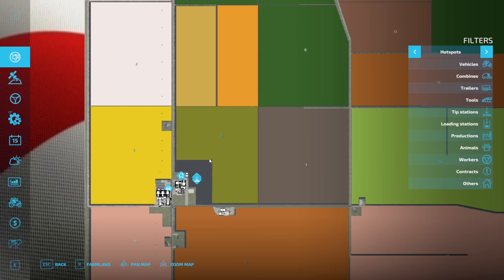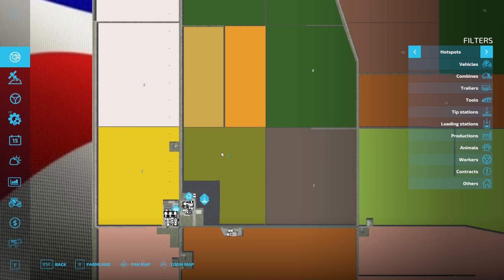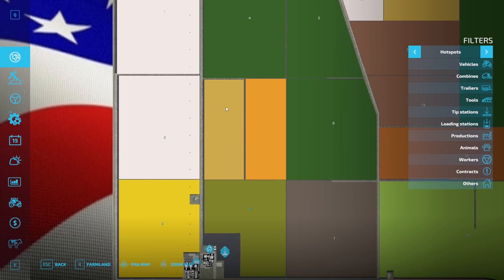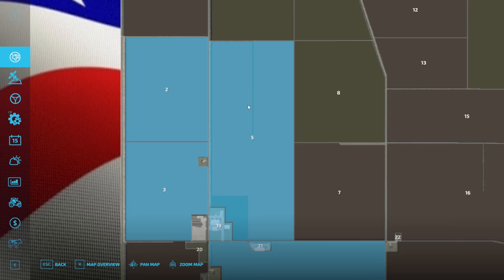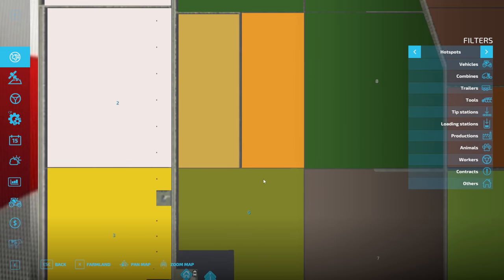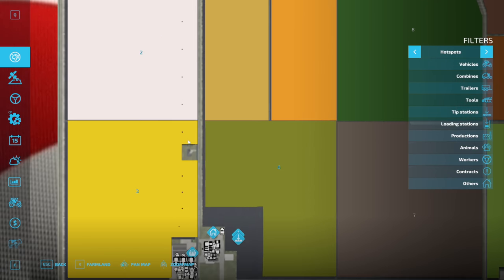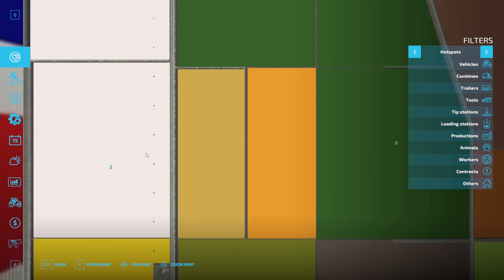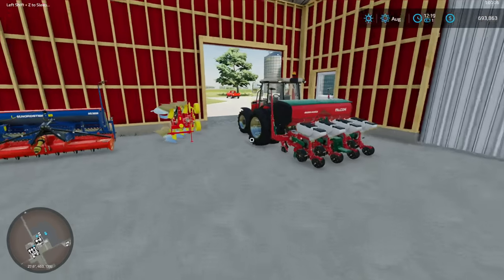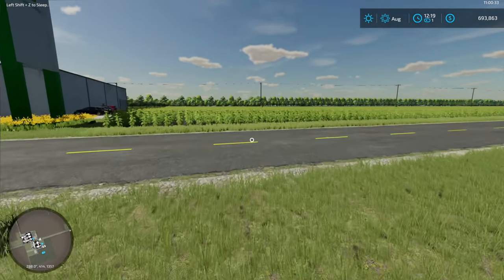The game starts you on field six by default, which is actually three fields. They don't really have numbers on some of them. We might combine those all into field six at some point. I'm also noticing there are power poles on some of the fields I bought - maybe I should have bought fields seven and eight instead.